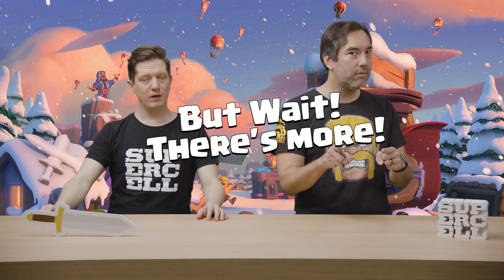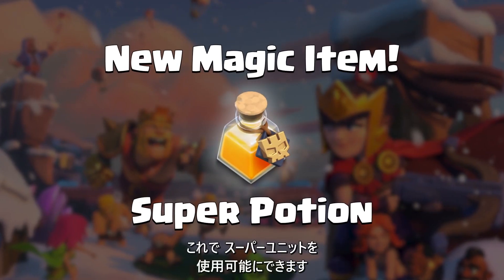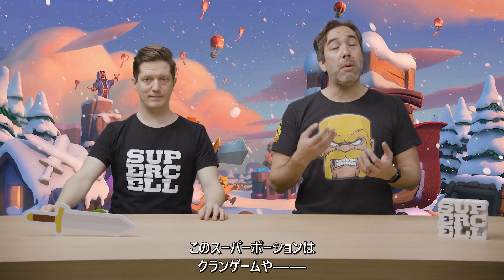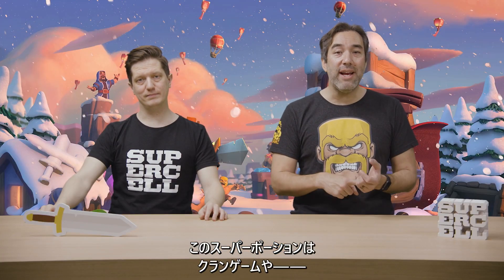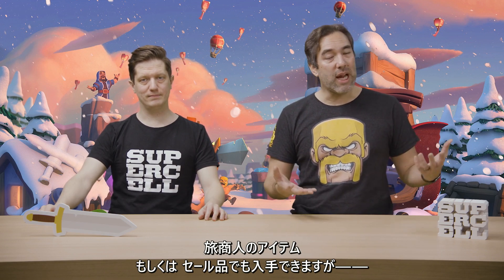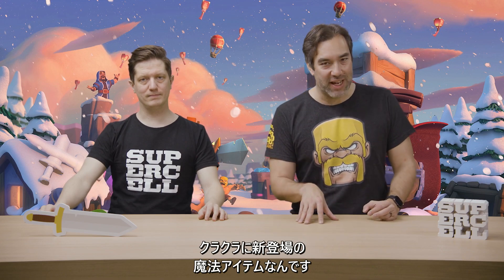This is not all that we're doing for Super Troops. We're also adding a new magic item called the Super Potion, which lets you boost any Super Troop available in the Super Troop building for free. So instead of spending the Dark Elixir cost, you can use a Super Potion to boost that Super Troop. The Super Potion will be available through Clan Games, through the Trader's cycle of items, and possibly through some in-game offers.